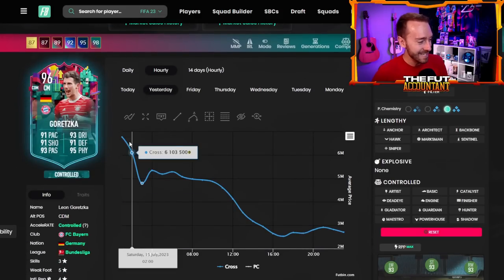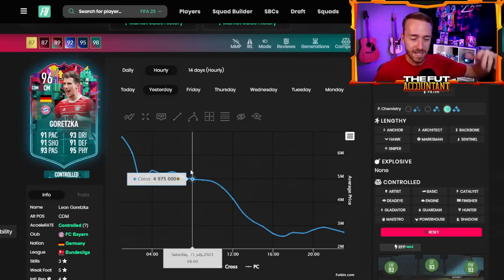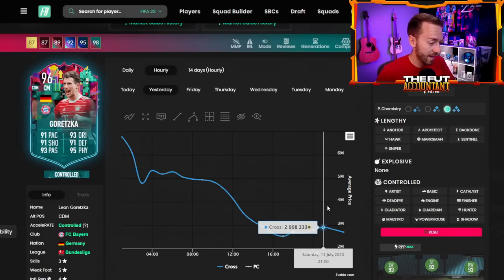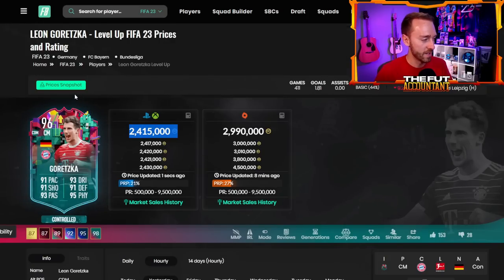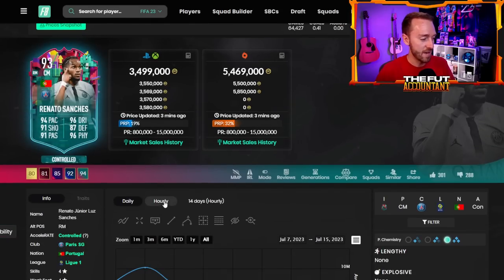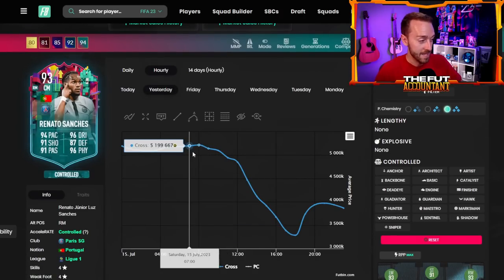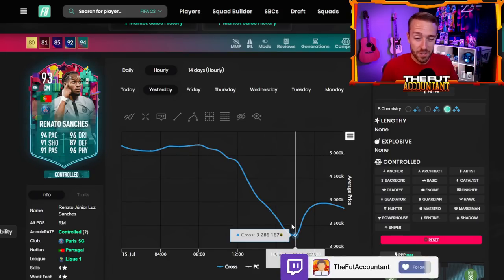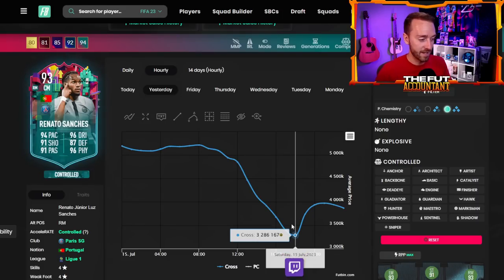Goretzka was extinct at 2.9, went all the way up to 6.7 mil, was about 4 or 5 mil last night, and then all of a sudden he just absolutely tanked during the day yesterday. He went down to 2.4-2.5, went back up to 2.9, and is now back down to his lowest price yet at 2.4. I really think that this Goretzka card is impacting a lot of cards in the midfield, specifically Renato Sanchez. Renato didn't start dropping off until about the same time Goretzka was dropping. People are getting the objectives done, they know time is running out, and that's affecting all of these cards.